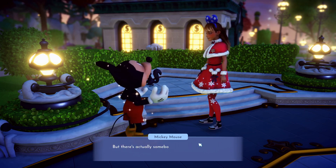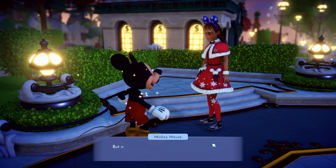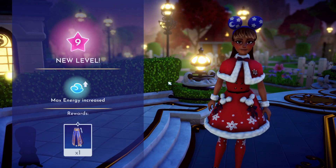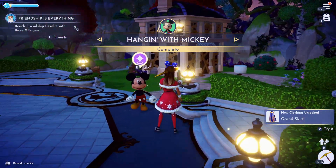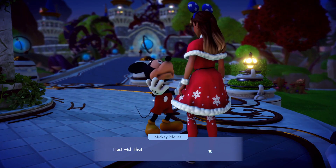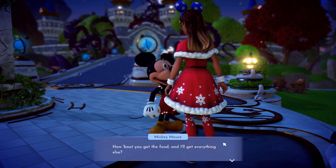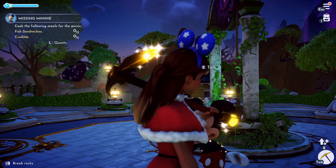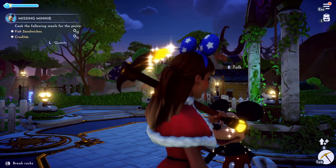Looks so good! Minnie — he wants her back, let's get her. Reach level 9! Ooh, what's that? Trousers? Grand Scout. I'm gonna see if we can do Minnie's track — what we have to do. Cook fish sandwiches and crew dates.